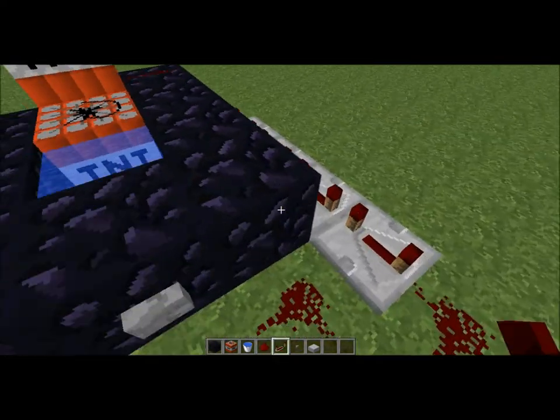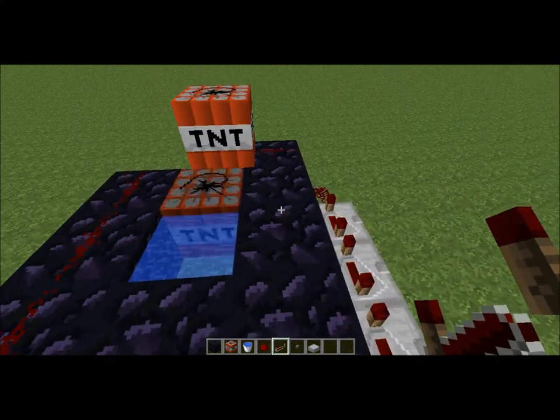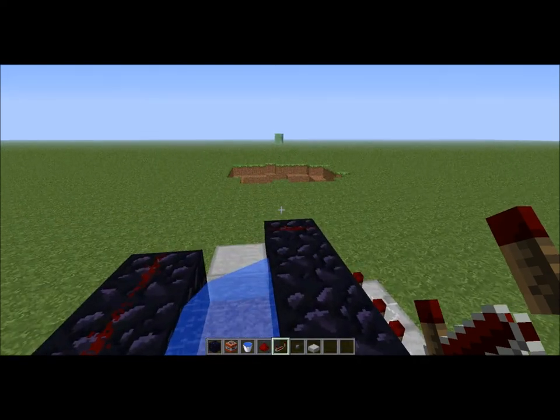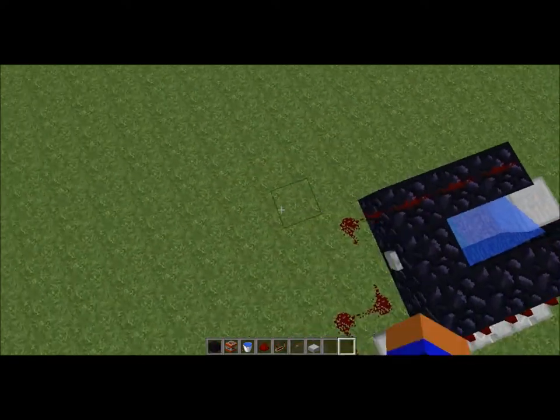Here's a demonstration of a pretty weak TNT cannon — my design. You see, it can be pretty destructive, but it doesn't launch fire when it's this small.